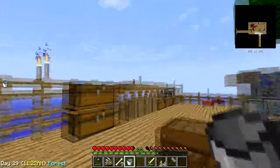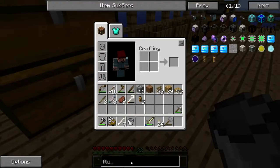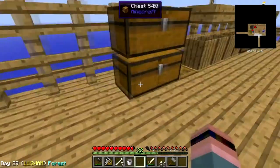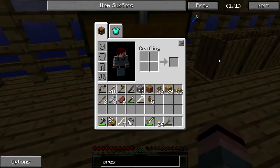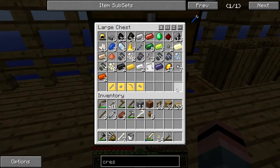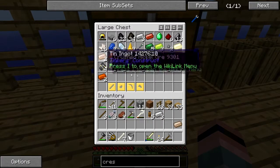I'm going to need a crescent hammer to change it to output mode. Can I do it with an empty hand? No, I cannot. I need a crescent hammer. How do we make a crescent hammer? Three iron and a tin — I think I can handle that. Three iron and a tin.